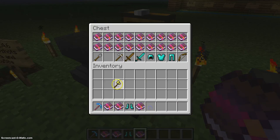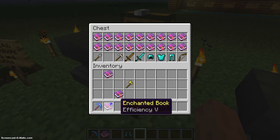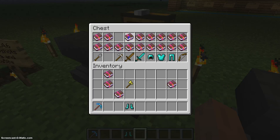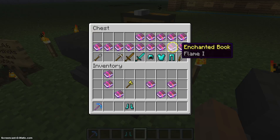That was only the tools part. It works with any tools. Say I wanted feather falling on my boots, blast protection on my leggings, fire protection on my chest plate, and protection on my helmet.